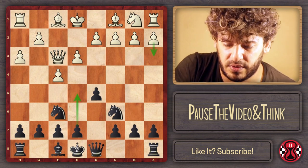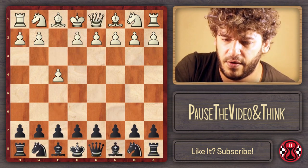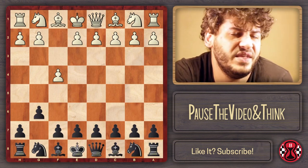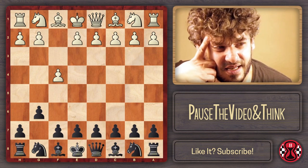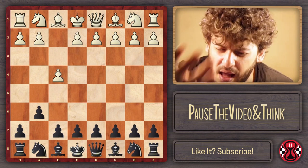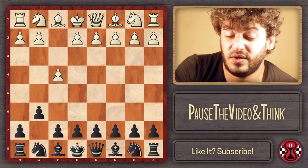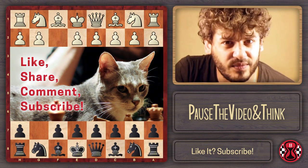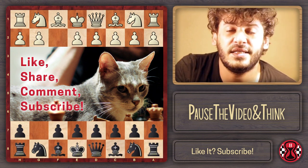I really hope you like this video. I really like this line. Against f4, it's also normal for me to play my usual Modern/King's Indian — I really love that too. But the d5 line gives positions I feel really well with. I'll leave my cat Citroneta as usual to ask you to like, comment, share, and subscribe. Thanks a lot for watching, see you next time!